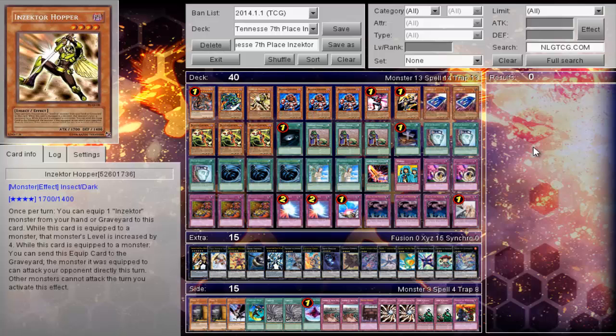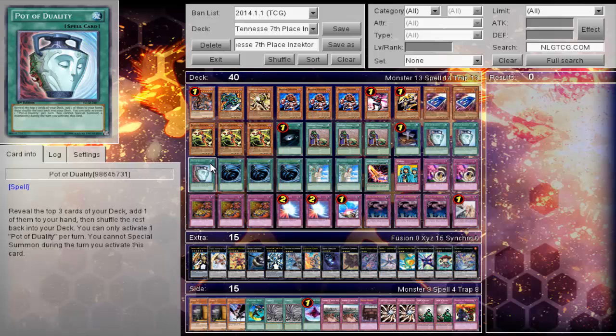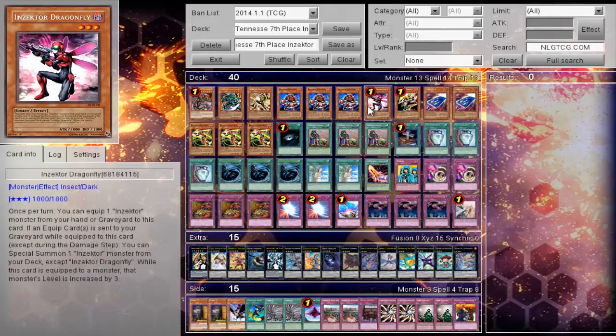He's got the upstart theory implemented into the deck, using Reckless Greeds for maximum drawing combined with Duality. He does have a low monster count — a lot of players often find problems with low monster count decks like this — but you have to keep in mind that it is not a problem for this deck. Your point is to set up your win condition as soon as possible.